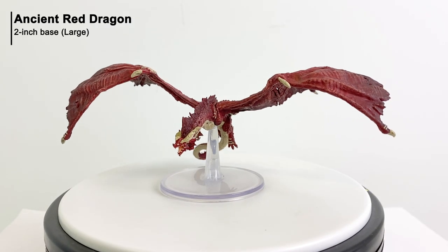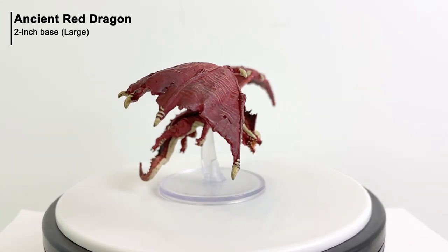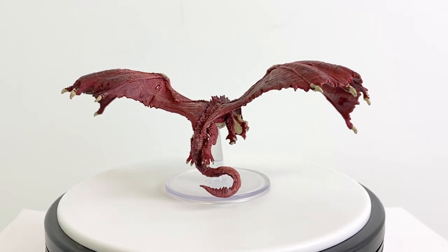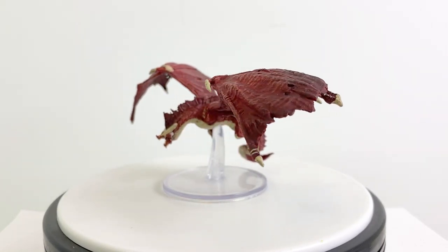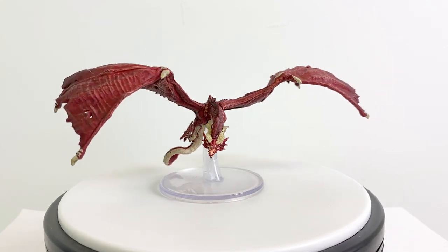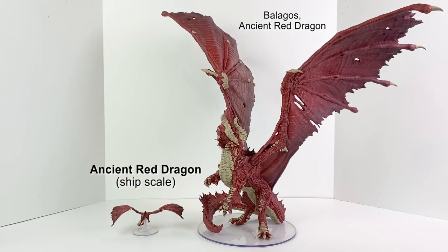Finally, we have the Ancient Red Dragon, sized to fit on a large base and therefore reusable as a young red dragon in regular play. There's not a lot to say about red dragons that hasn't been covered in previous videos. We do have a regular scale Ancient Red Dragon in the form of Balagos, available as a mini from WizKids, and you can see our review of that one in the eye in the corner of the screen. Suffice it to say, you don't really want to run into a red dragon while adventuring in the Astral Sea. Ancient red dragons have a CR of 24.